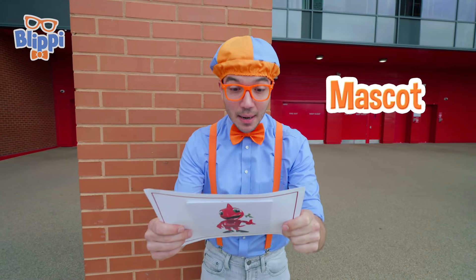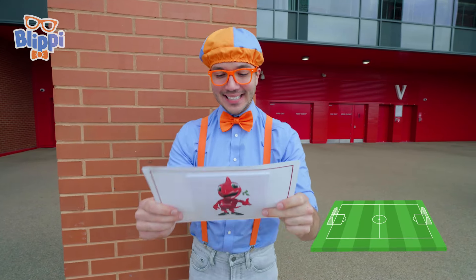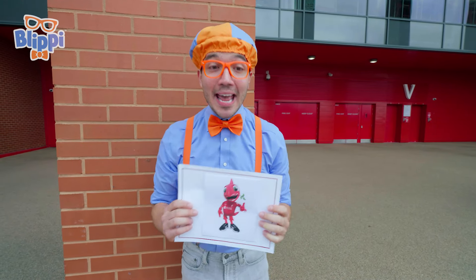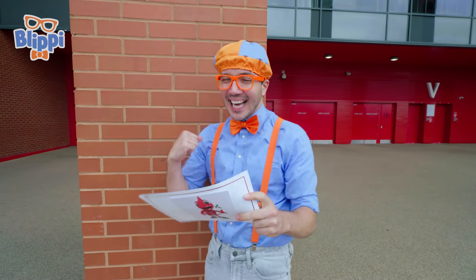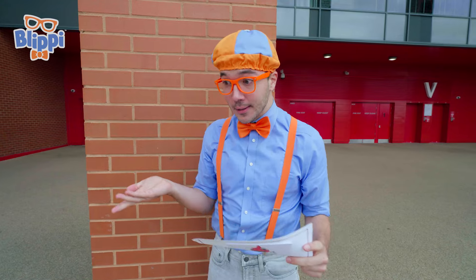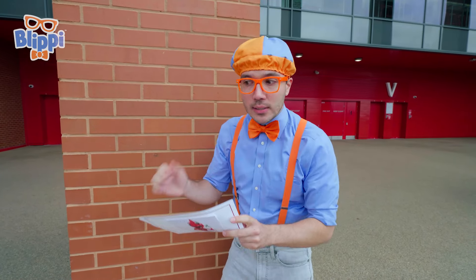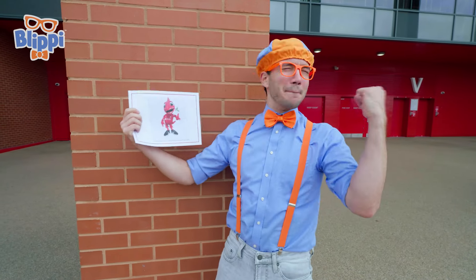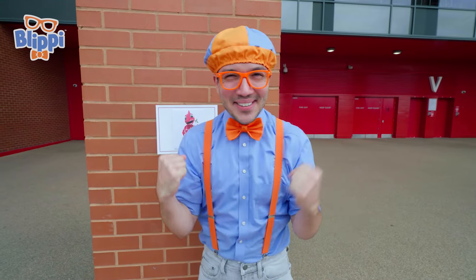Would you like to learn some mascot moves? I'm waiting for you on the field! See you soon! From Mighty Red. No way! Mighty Red is waiting on the field for us, and he's going to teach us how to be a mascot. But wait a minute — I don't know how to make my way to the field. This is a pretty big stadium. I know! Maybe we go inside and look for the clues. We can follow the clues to Mighty Red. I just know we can do this! Let's go!